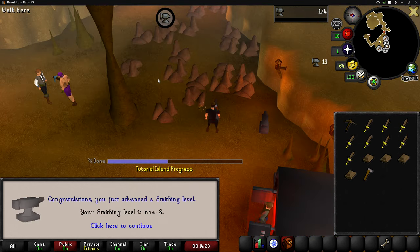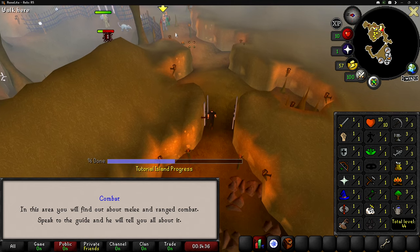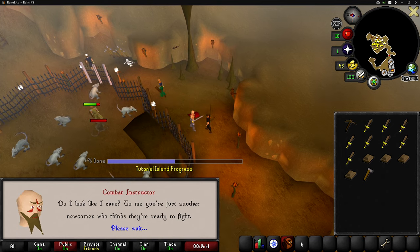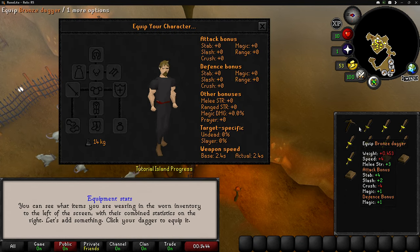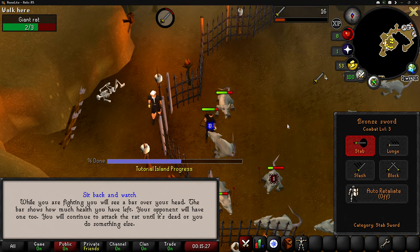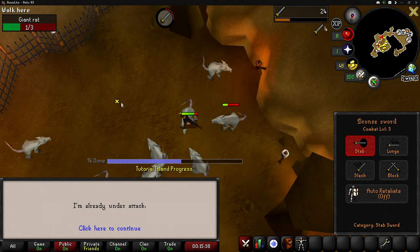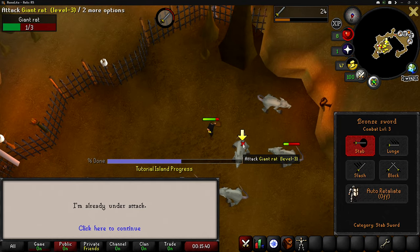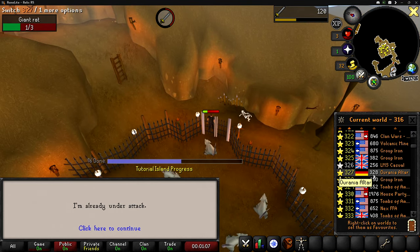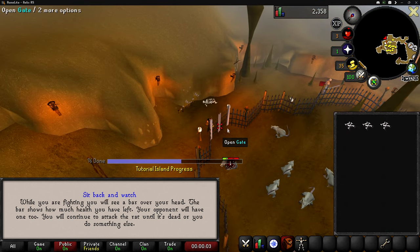Smithing is done. Now here comes the actual challenge of maxing on Tutorial Island — they made it so you can't camp on the rats. If you kill a rat, you have to leave the pen. However, they made it so that you never miss a hit on these rats; you're guaranteed to hit a one every single time. My plan is to hit each rat twice and then switch, since they body block each other. I do two damage on each rat, hit them all, leave the cage without killing one, hop worlds, and repeat. It's faster than anything else at this level bracket since you never hit zeros, and you can't die on Tutorial Island.